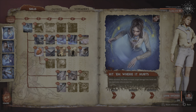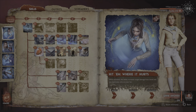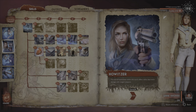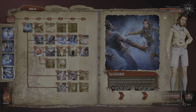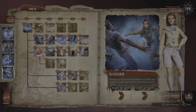Jumping right into it — Hit Him Where It Hurts is her active ability. You press it and range damage is buffed by 30% for 15 seconds for anyone in your aura. The cooldown is 45 seconds. Howitzer buffs range damage by 25% for anyone with an aura. Haymaker does more damage to the balance bar on basic units, and Slugger boosts the balance bar damage you and your teammates do to elite and boss units for everyone in the aura.